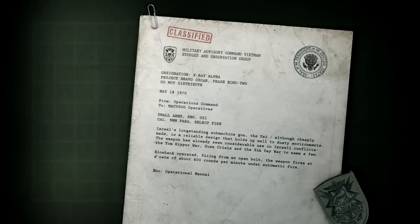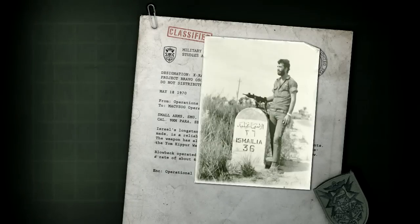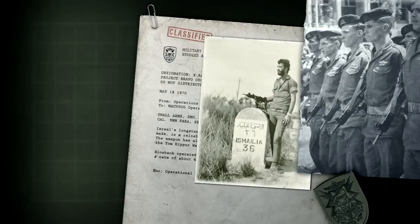The Uzi takes its name from its designer, Major Uziel Gal of the IDF. Largely thanks to the Uzi's simple construction and low production cost, in 1951 the weapon was adopted by the Israeli Defence Force. It found its way into the hands of IDF Special Forces by 1954, where its compact size and automatic firepower made it ideal for clearing bunkers and entrenched positions.